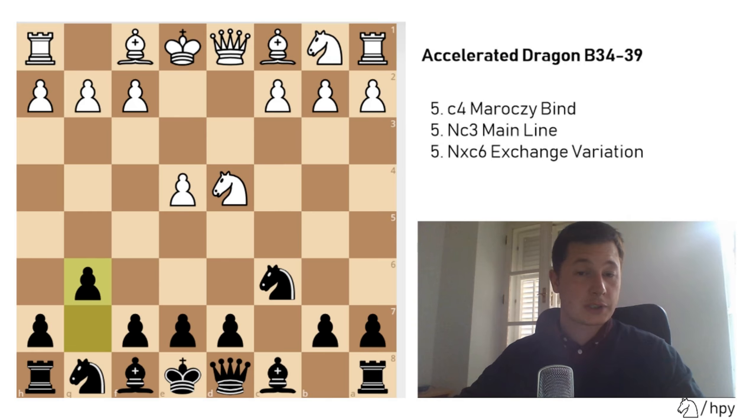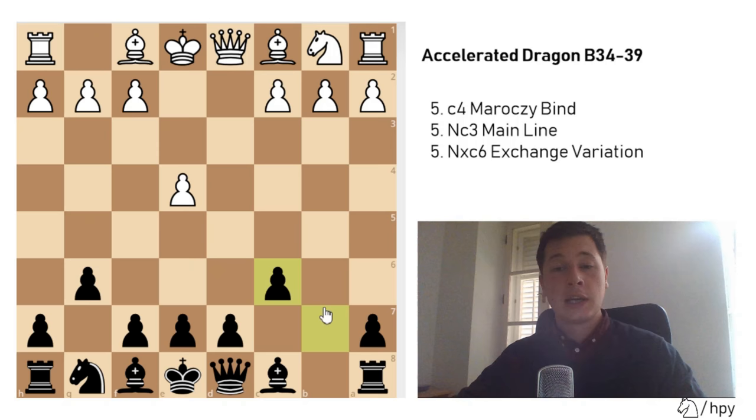There are three moves that white could play here. First, I'm going to go over the most passive move — the exchange variation of the accelerated dragon — and that's simply taking on c6. Now once you take on c6, you have given black a positional advantage. After black takes with the b pawn — nobody's going to take with the d pawn — he captures toward the center. The main move for white here is exploiting the weak diagonal weakened with the move g6, and white should play queen to d4, attacking the rook.